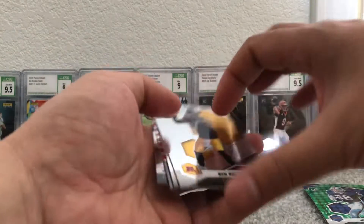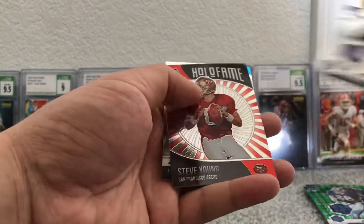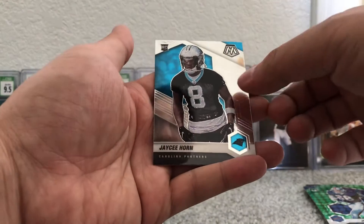J.C. Horn on the back. Ben Roethlisberger, Dalvin Cook, Steve Young Hall of Fame, and J.C. Horn rookie.